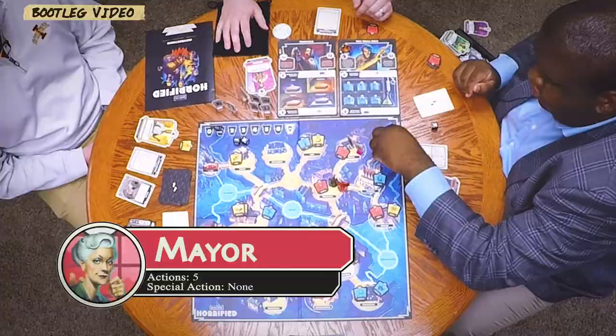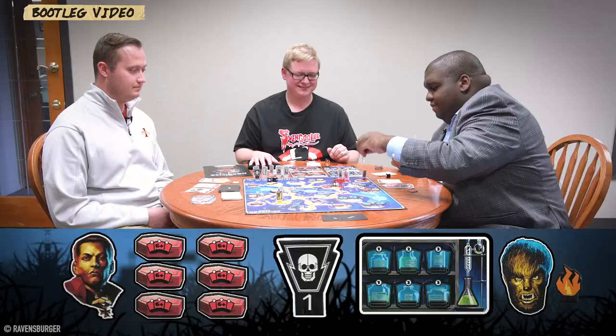Jay decides to go for it and successfully escorts Abbott and Costello to their safe location in five moves: uno, dos, tres, cuatro, cinco! They survive and Jay earns a perk card she can play starting next round.